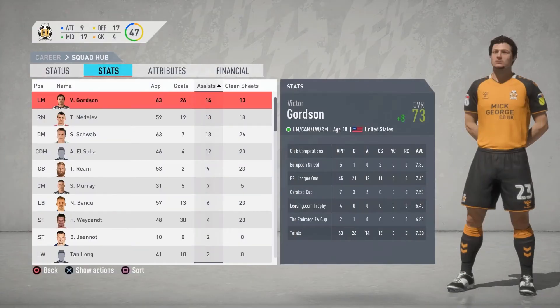Looking at the players with the most assists, Gordson had 14, Nedelev had 13, Schwab had 13, El Salia had 12, Reem had 9, Murray had 7, Bancoo had 6, Waden had 4, Junot had 2, and Tan Long had 2.